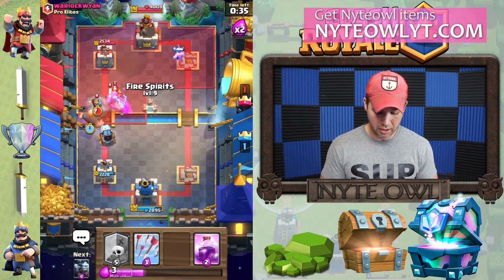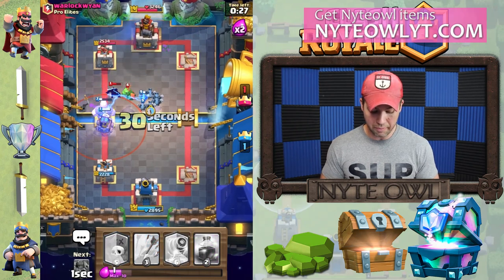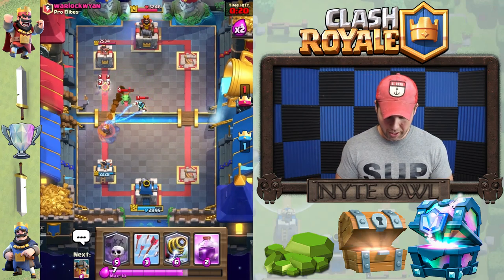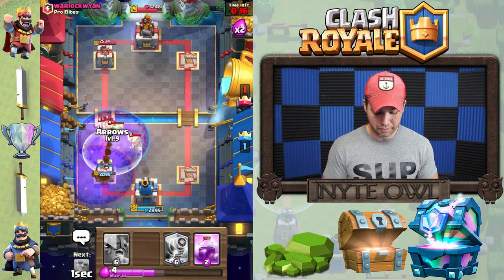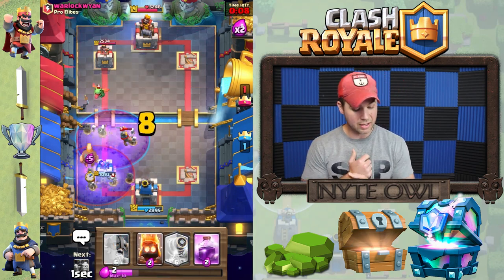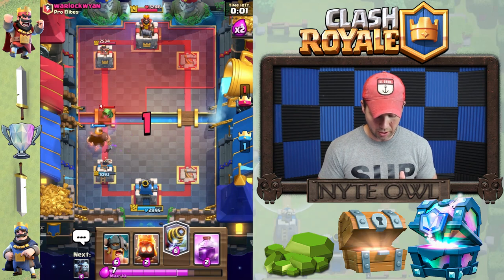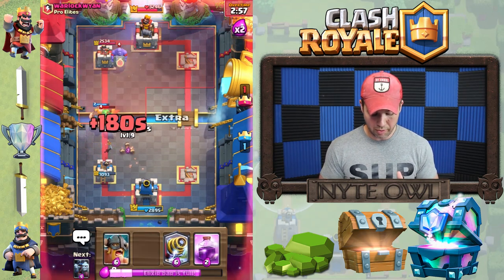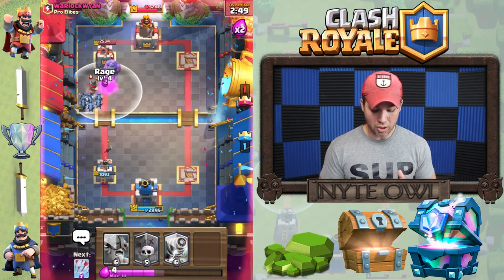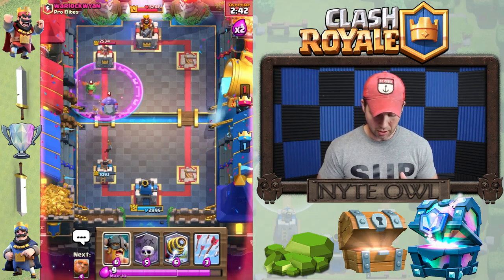This is not looking good — the electro wizard is gonna keep sparky from getting a charge off. We're gonna have to put a defensive graveyard down. Then all of a sudden he launched electro wizards on our sparky. So we throw a minion horde in and rage everything up — boom boom — that should take out the electro wizard. Yes! Sparky right here and —